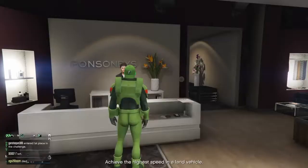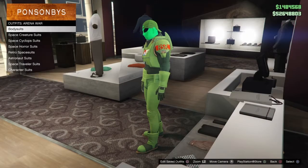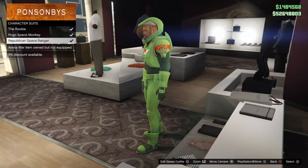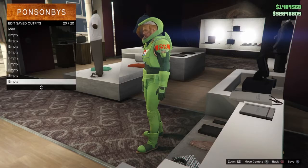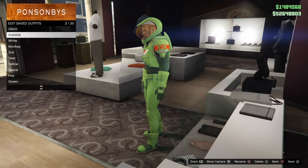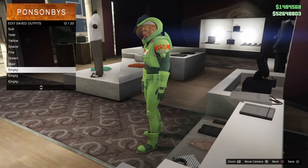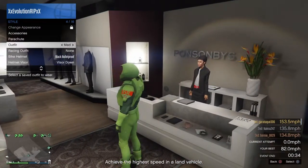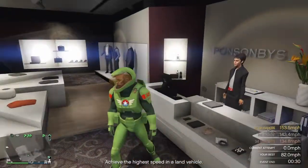Once you've bought them, all you need to do is go to Edit Save Outfits. Equip the alien outfit, go to Edit Save Outfits, and save it as something you'll remember. I've saved mine as 'green'.